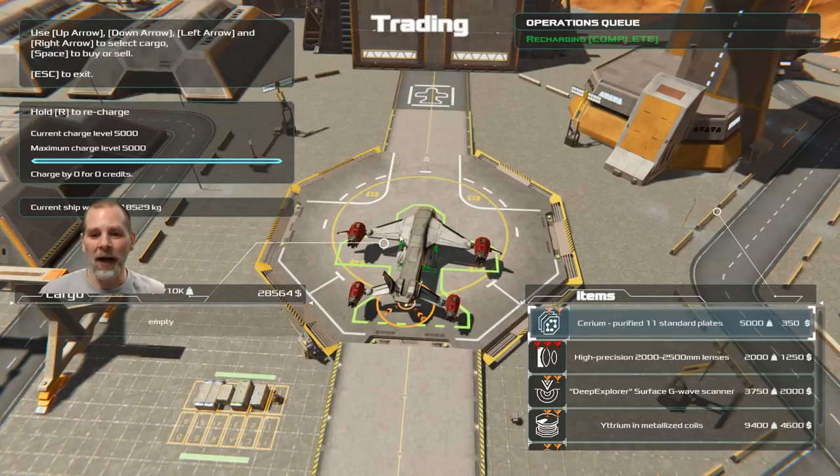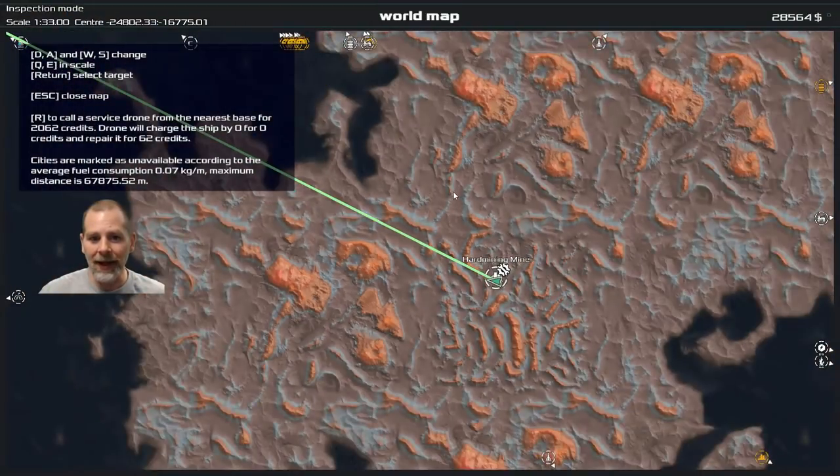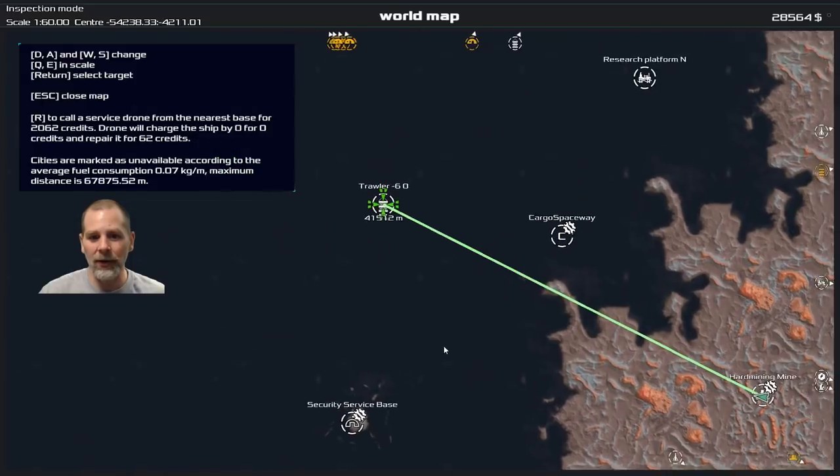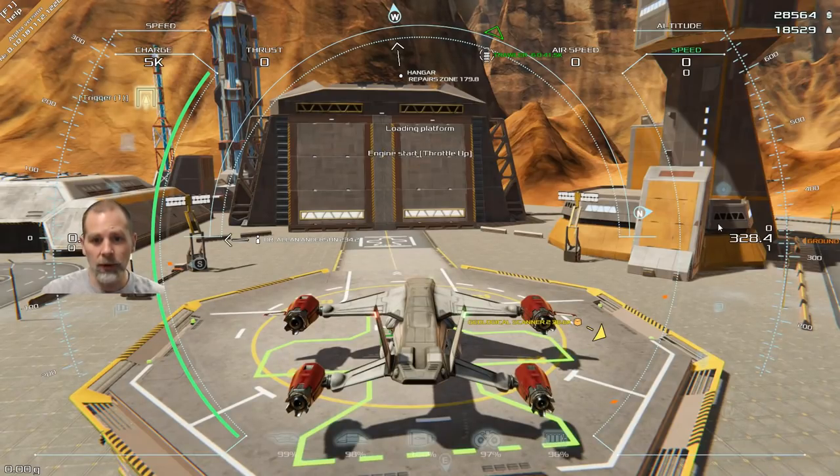Howdy folks, welcome to episode five. Today we're going to continue flying around and having fun. I did get a Thrustmaster joystick — the HOTAS X, the Hands-On Throttle and Stick — so it's got the throttle and buttons on the throttle and all that fancy stuff. I've been wanting to get one for Empirion and figured this would be a good time. We're going to go out to this trawler because we're going to make a run for these batteries.